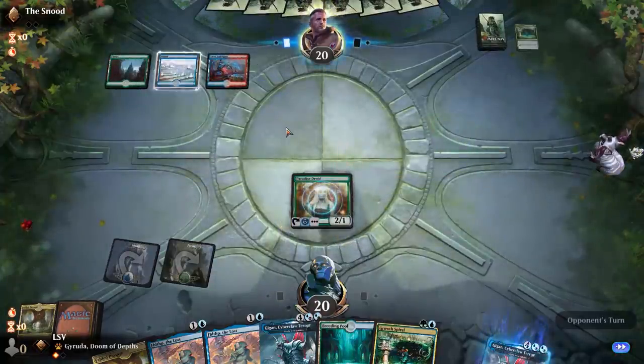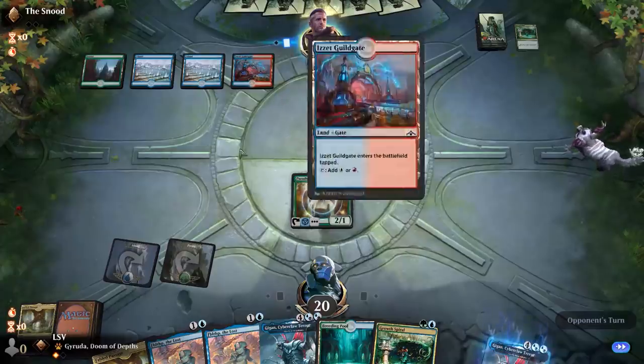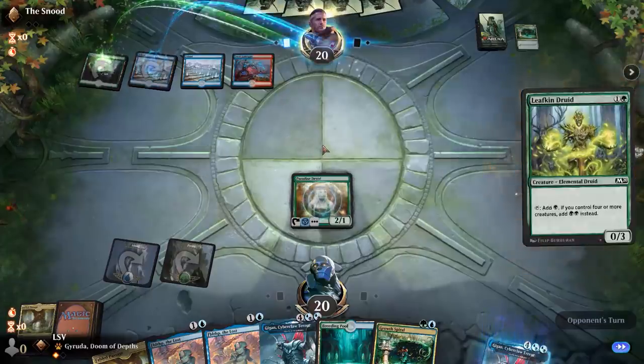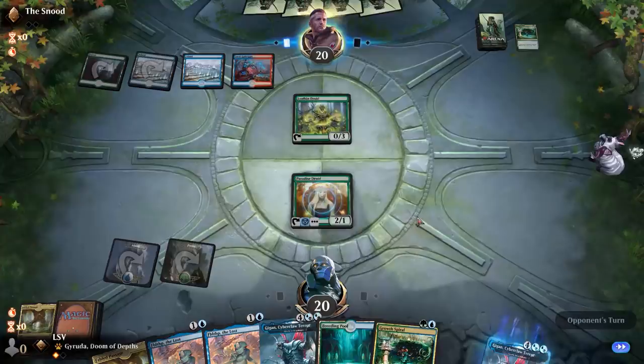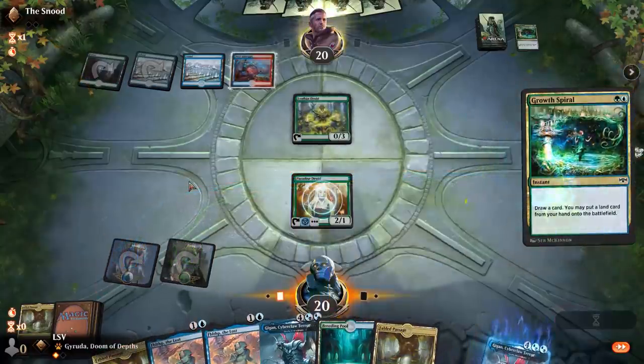We drew that Growth Spiral which is pretty nice — that's the second piece of ramp to try to get us to six. Why are they playing a bunch of Guild Gates? They have Circuitous Route or something? Here comes Leafkin Druid. Let's just lead with Growth Spiral here and see what they do.